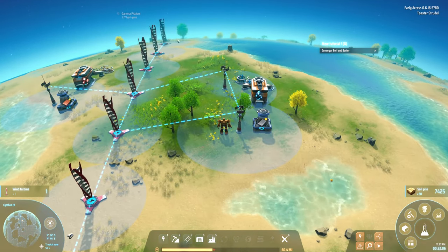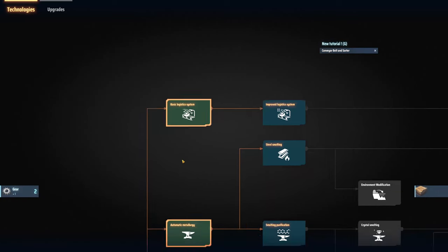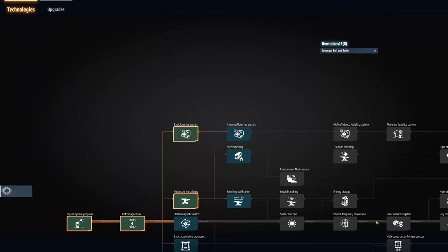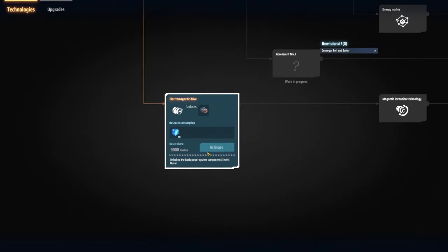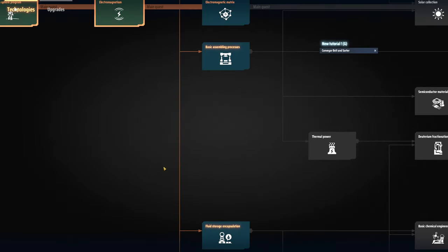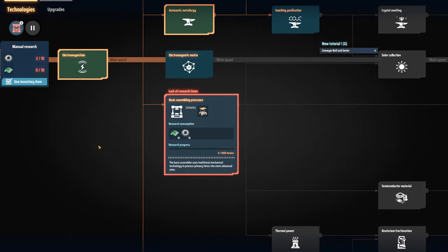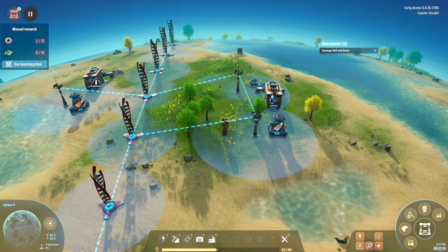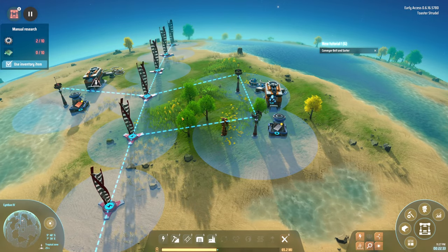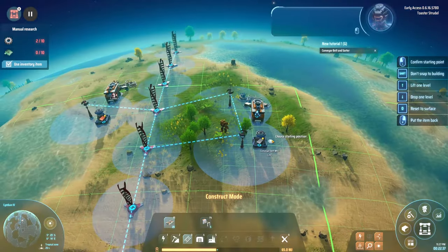Power is low — only 38% satisfaction. Consumption is the orange, generation is the blue. We definitely need more power. I build additional wind turbines to get back up. That should be plenty of power — there we go! Although nothing's really running yet. Now for conveyor belts.